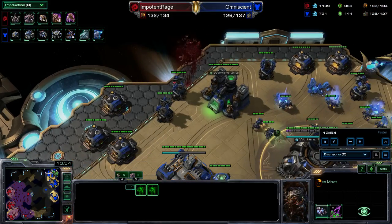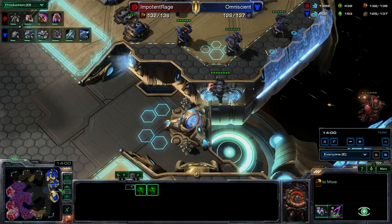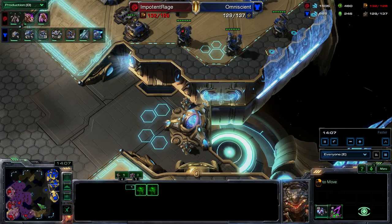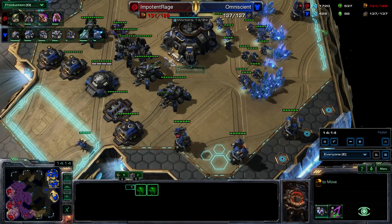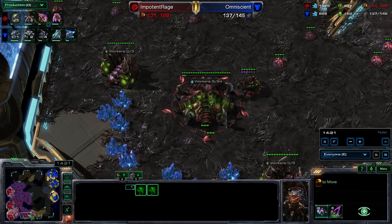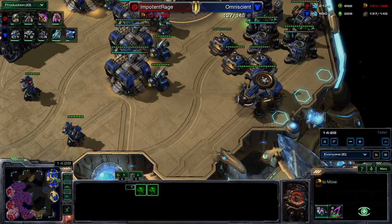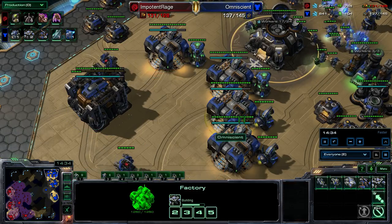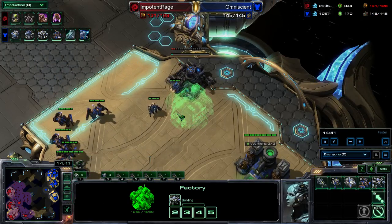Overseers in the army to deal with any Widow Mine play I might have. Looks like he tried to run in with an Overseer — didn't get too far. I put out one Viking just to run around the map to check for Overlords. It doesn't look like he has many on the map, so he's not going to have a successful run. He's supply blocked, and he's got a pretty big bank on money right now, but as a Zerg on four bases that hasn't been attacked, it doesn't surprise me too much.